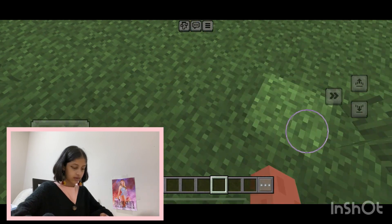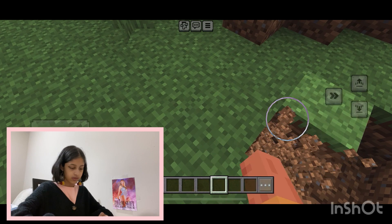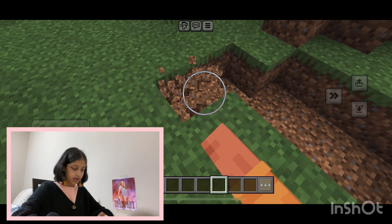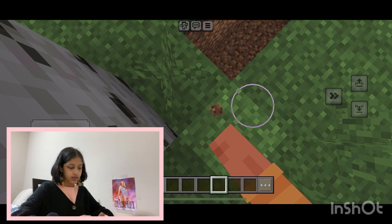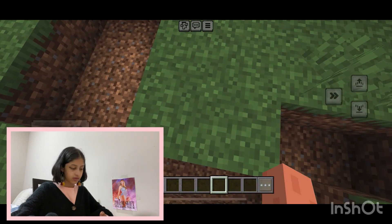Okay, let's make a little bunker. I want to map out how big I want my bunker to be — I do want it to be pretty big. So let's just quickly carve out this part.